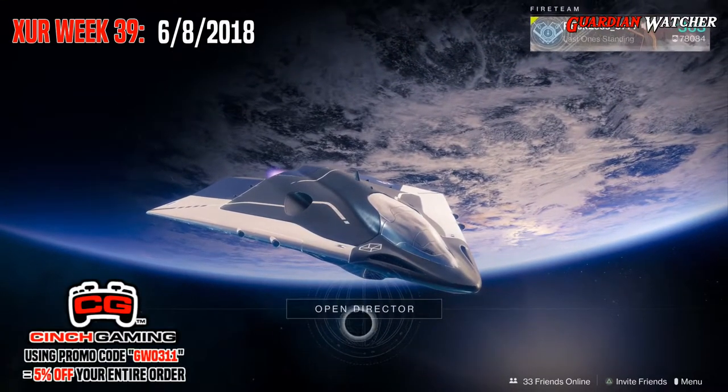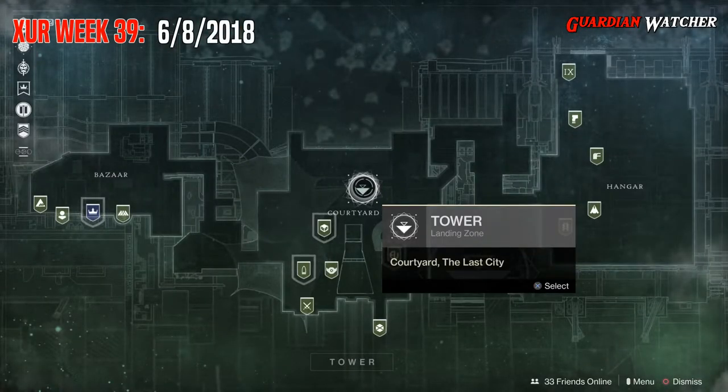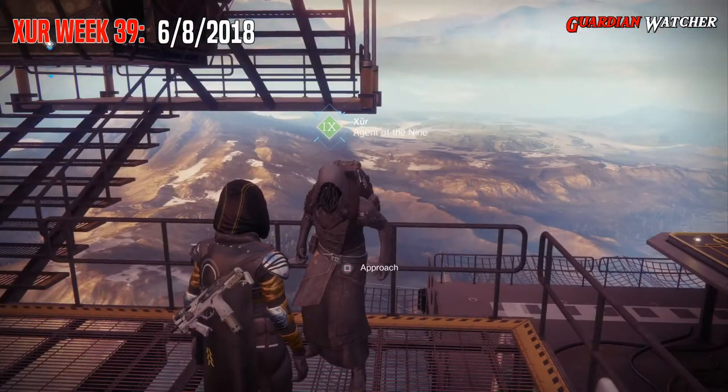It is week 39 of Xur, and Xur is actually located at the Traveler. We are going to find out what he has this week. Mark him real quick, and let's go. Xur, what's up dude?